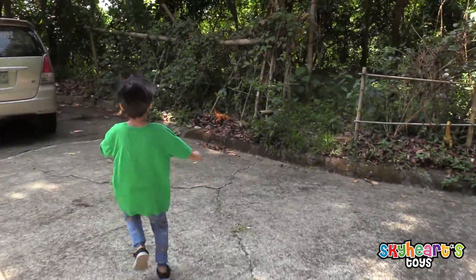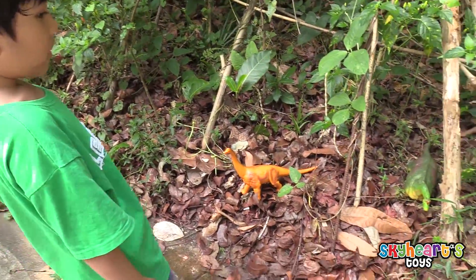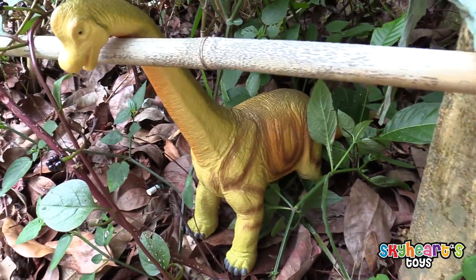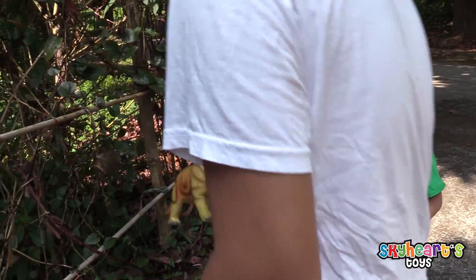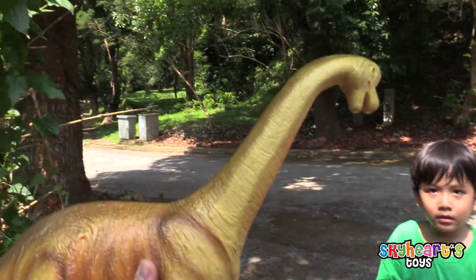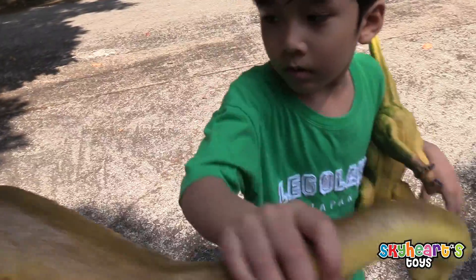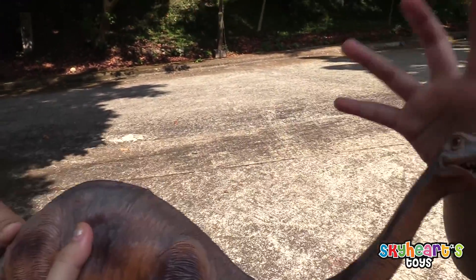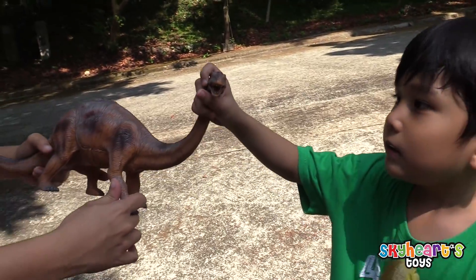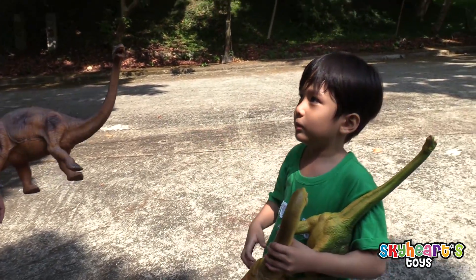My favorite! Skyheart's favorite! Oh, it's an orange one! It's hiding! And the green one! There's a green one! Mommy, look! The yellow one cannot get out! Oh, it's trapped! Daddy got it! And I got the big green one! So here's the other Brachiosaurus we got! And another one! This one is not stuffed — I think this is Apatosaurus! Apatosaurus! No-neck dinosaur! It's like a raptor Brachiosaurus!